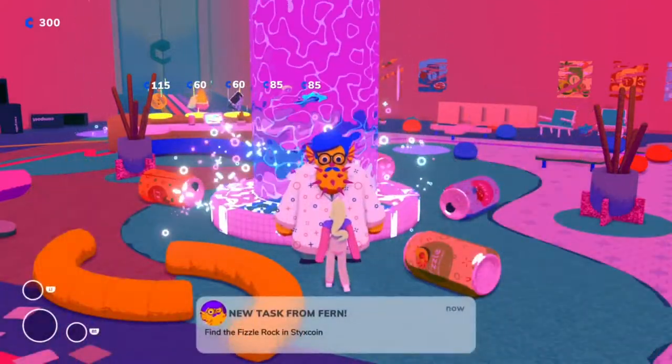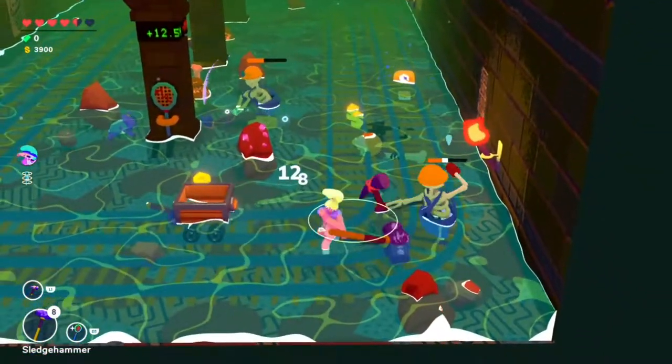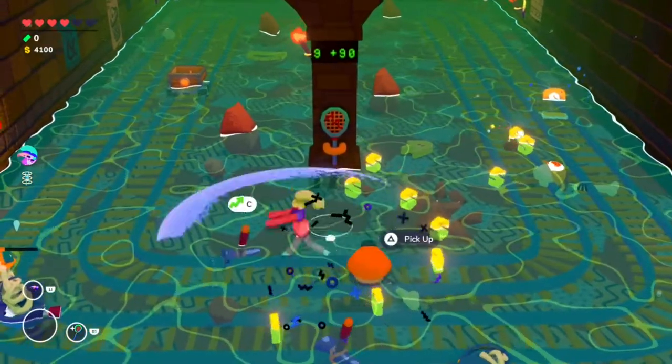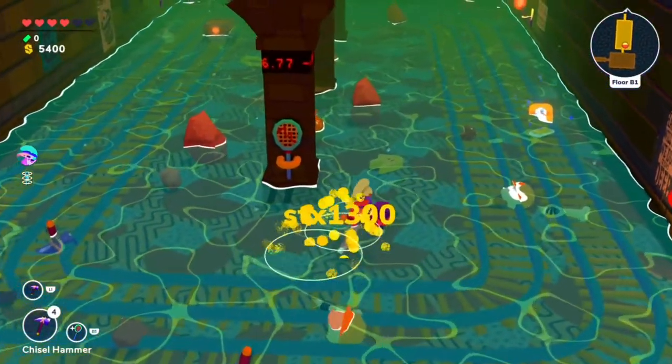Fern's final task is to find the fizzle rock and sticks coin. This one is pretty easy — go into the sticks road dungeon, keep going down and fighting through floors until you find a rock on the ground that has some pink fizzing stones in it. Break the rock, pick up the fizzy rock that comes out, and you've completed the task.